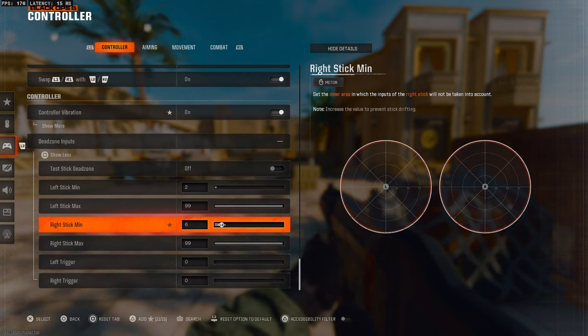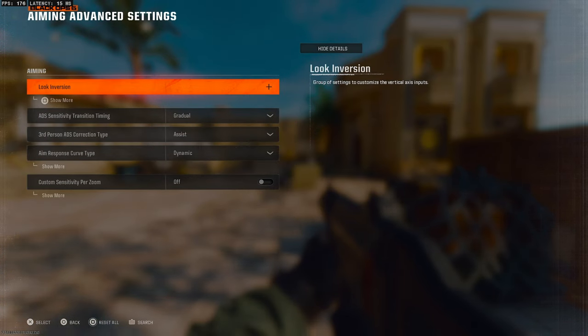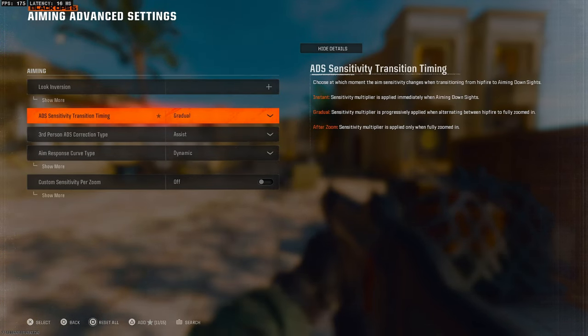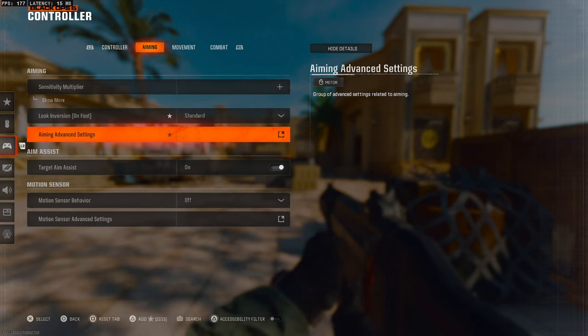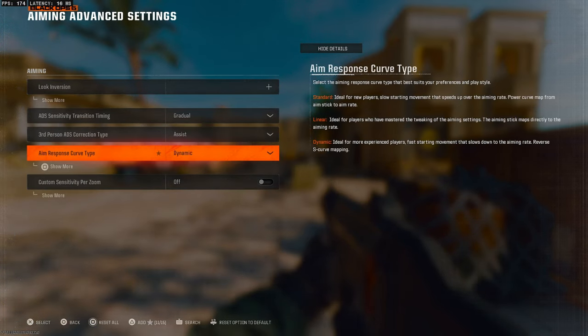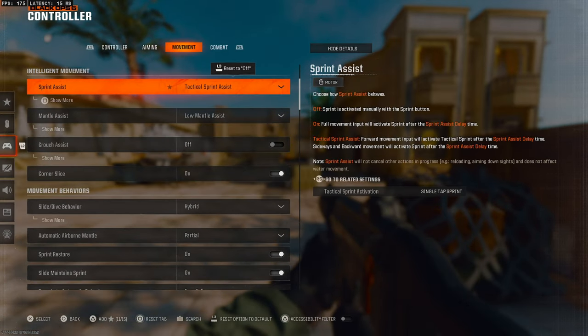Six is probably the highest I'd suggest going on that. Make sure your aim assist is on — there's not much to change there. Come to the aim tab, go to aim advanced settings, aim response curve, and I would always suggest putting this on dynamic. This is what all the pros and top players use — it just works the best.